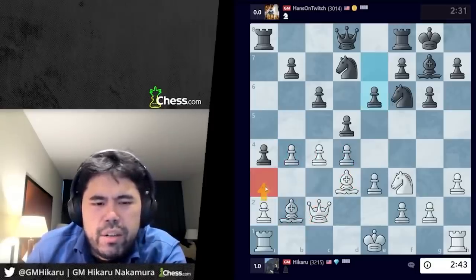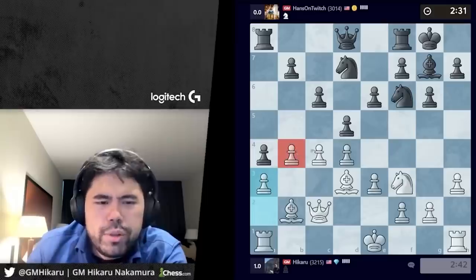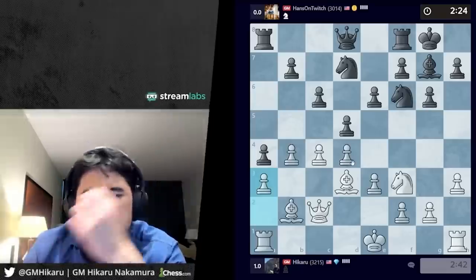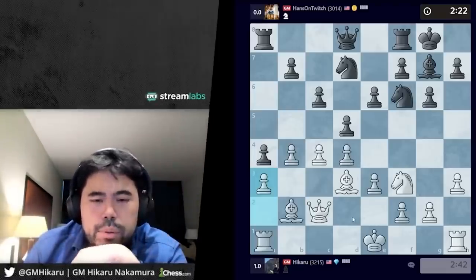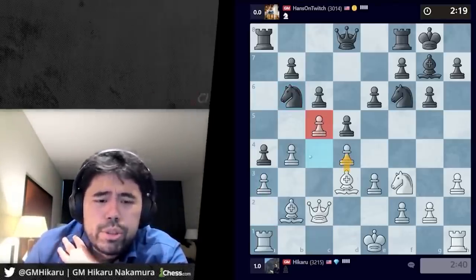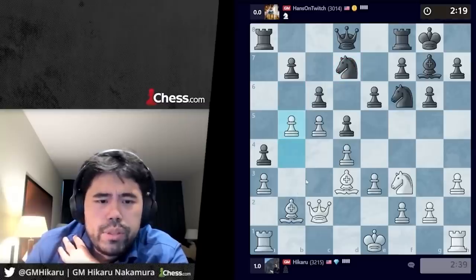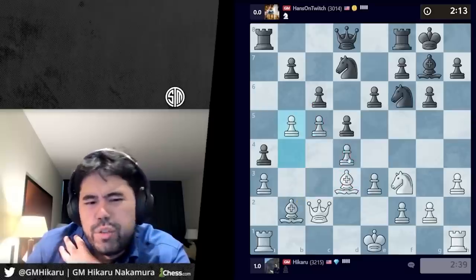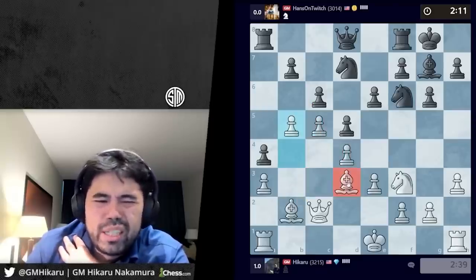I can obviously go a3, I can also go c5 — I'm just gonna go a3 here to consolidate. This might be a weakness, it might not be a weakness; hard to judge if this is really weak. Let's see what Hans does, because I can also castle the queen side if I want. It goes knight b6 — I'm just gonna go all in here, let's go b5. If he takes and I take on b5, I don't actually know if this is wonderful for me, but it seems like an idea at least.